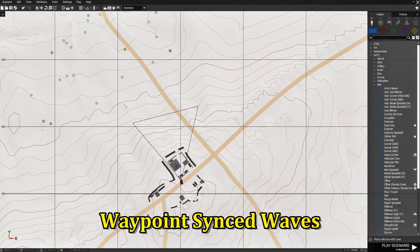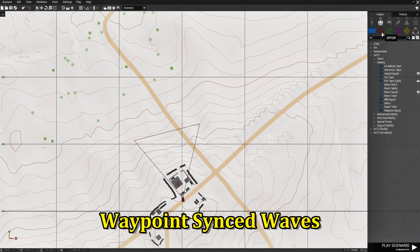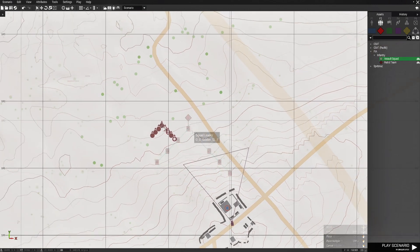The first way is with waypoints. We're going to go to F2 groups, then to OAP4. OAP4 is going to be our enemy, and we're going to place a squad. This is going to be FIA infantry, assault squad.